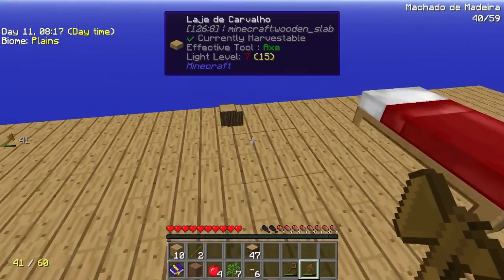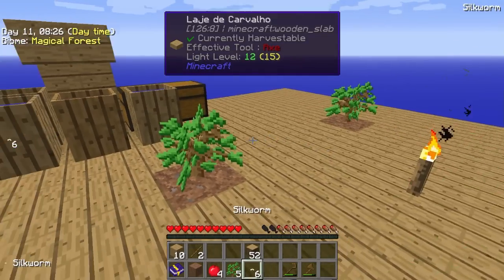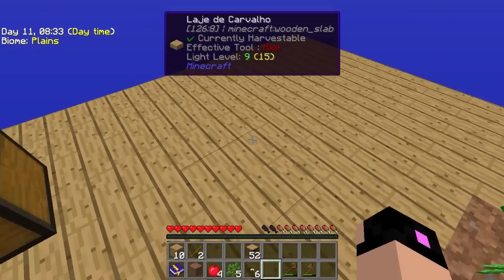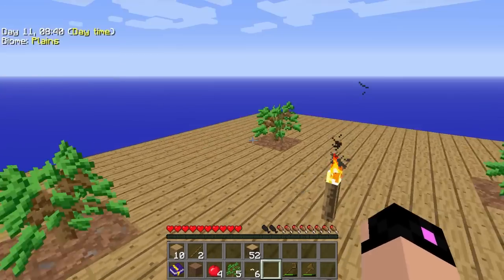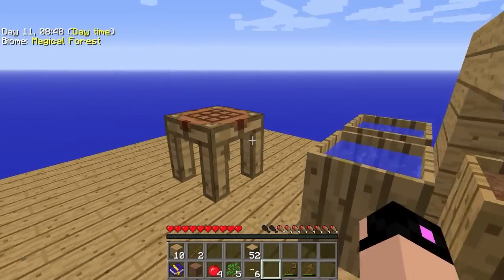Só temos que tomar cuidado, principalmente com o chão. Porque eu vou contar uma coisa pra vocês que aconteceu em off. Vocês não vão acreditar — tava eu aqui arrumando o chão, de repente coloquei uma laje errada, fui quebrar a laje e foi-se o chão inteiro pro saco. Sobraram só as coisas que não eram laje. Tem que tomar cuidado pra não perder tudo.